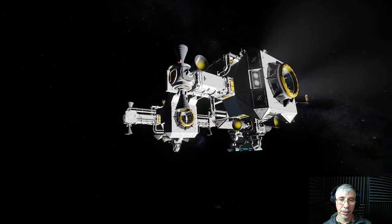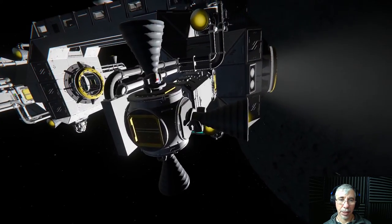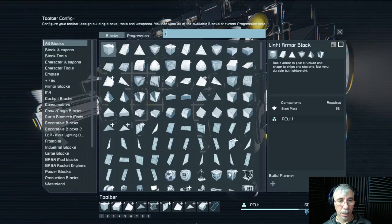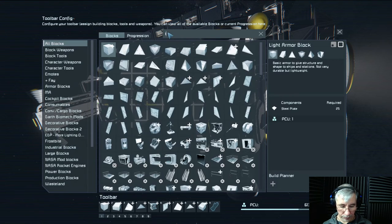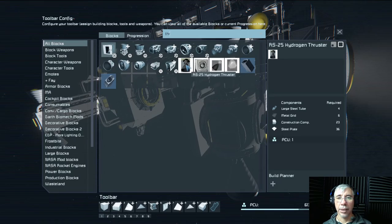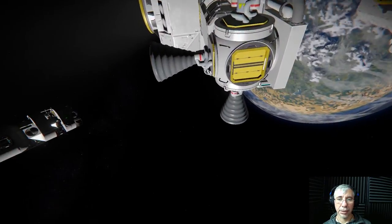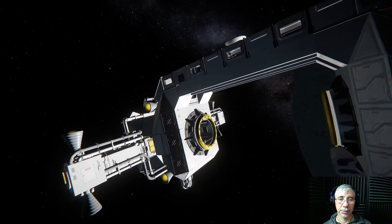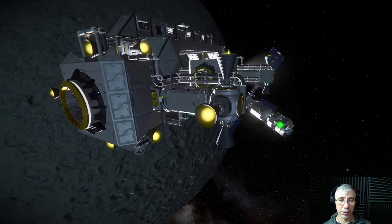At the end I ended up using these thrusters — they are from another mod. Let me see, those are the RS-25 hydrogen thruster. I thought it was aesthetically better than the vanilla hydrogen thruster or the industrial ones, but this may also be replaced at some point — maybe I'll make another version with ion thrusters.